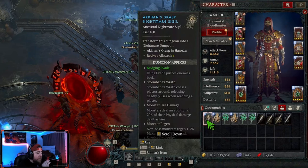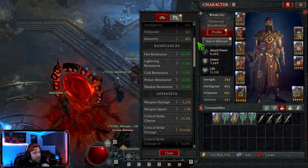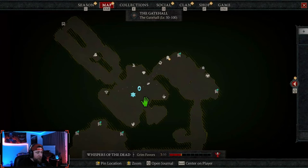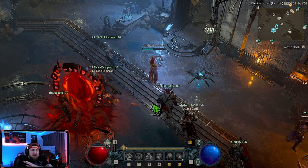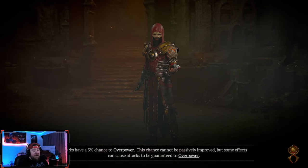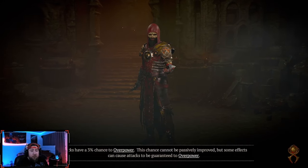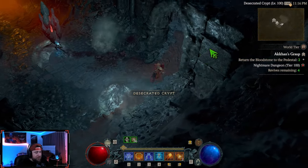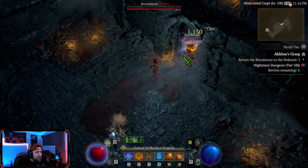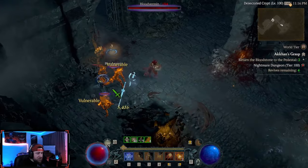What's up guys, welcome back to the channel! We're going to be doing a Nightmare Dungeon T100 with our brand new fireball meteor build. We got some glyphs to level up. This footage will be a straight run, but you'll also see some of it in the build guide after. We just need to get two glyphs to 15. I'm not going to talk about the build too much, but I want to showcase it — meteors is just super super fun.